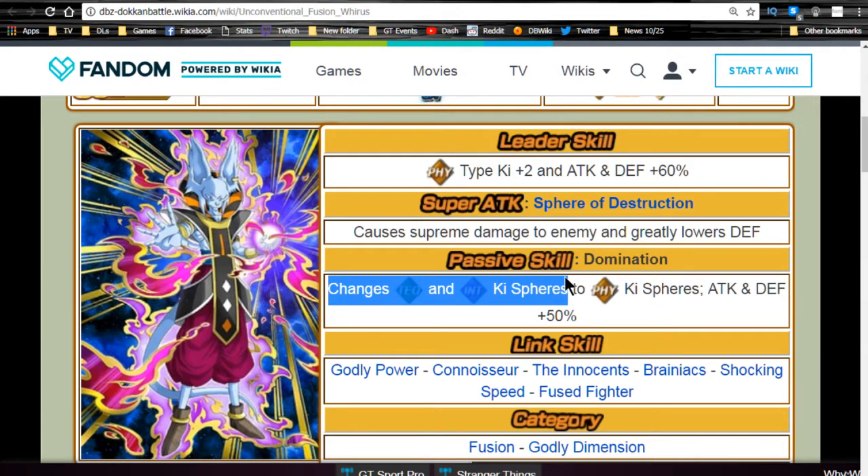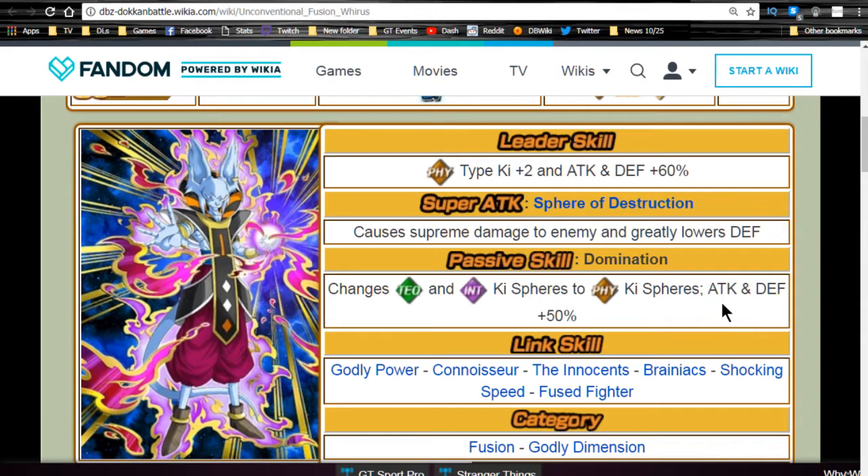This is why Wirus is really good on an LR Gohan team. LR Gohan gets one additional Ki per Ki orb obtained, so regular Ki orbs are essentially equivalent to Intelligence Ki orbs for him. Wirus takes Tech and Intelligence — two-fifths of the field — and converts them to Physical. LR Gohan also gets an attack buff per Ki orb obtained, which is why Wirus is so viable. He is specific for LR Gohan or Physical LRs in general.